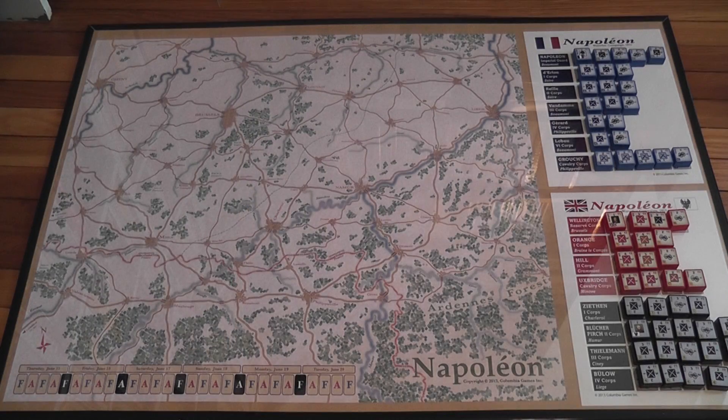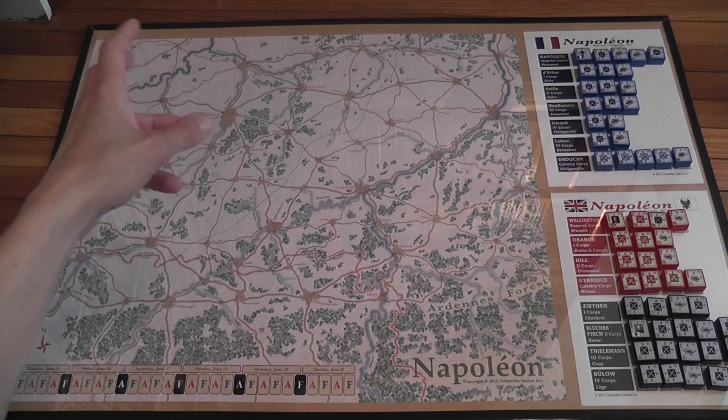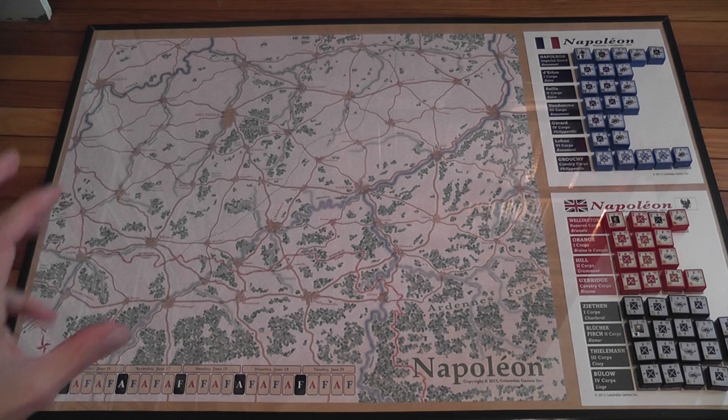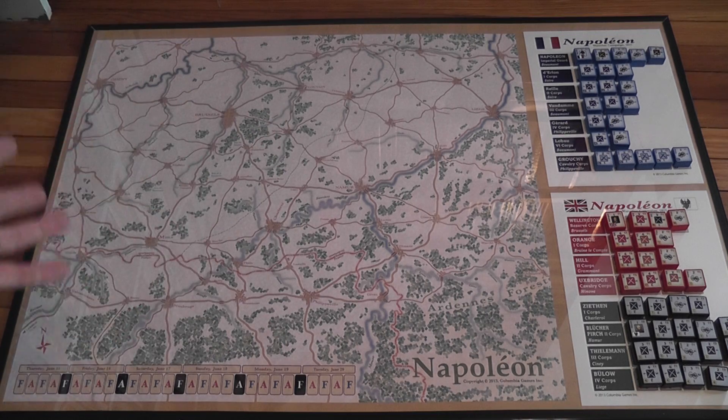I guess you can still choose to use the old labels if you so wish. The game should also come with a tactical display used to resolve battles when a battle of a certain size happens on the board — you remove the blocks from the board and resolve the battle on the tactical display. Small skirmishes do not need that. The tactical board did not come with my prototype, but it doesn't matter because I can still tell you how combat works without it.